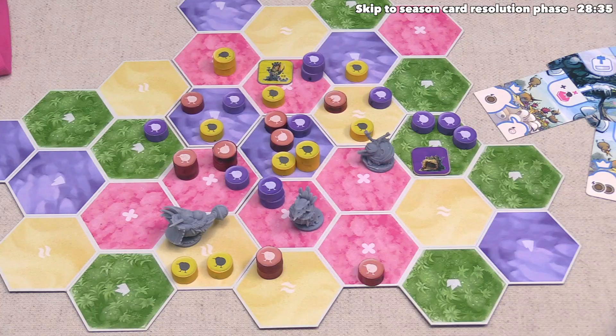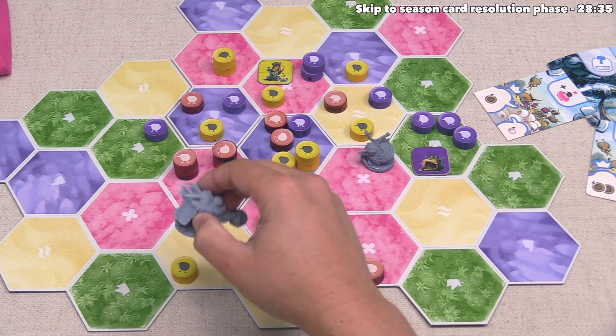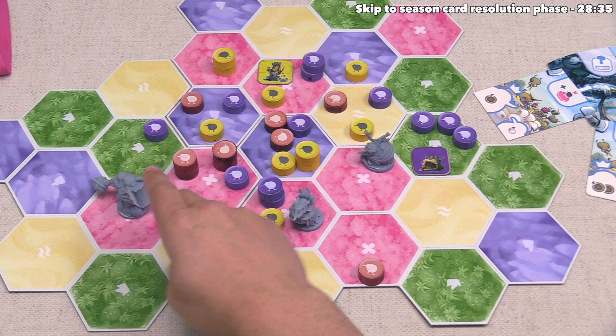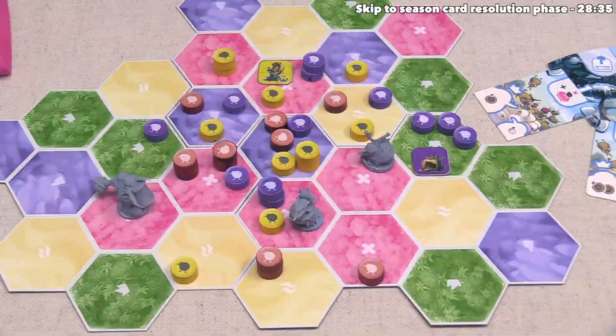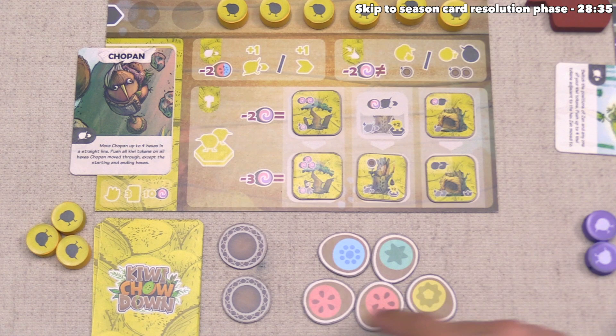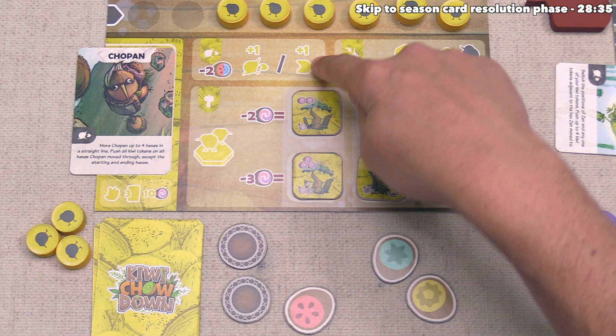For the first move, they are going to take this kiwi and move it onto that spot. For their second move, they are going to move their leader Chopin — doing a regular move without using the special just yet — onto this spot right here. Then they've decided to spend fruit to take a third move action. For them, they have to spend two fruit in any combination of red and blue, and they've decided to spend this blue and this red. Now they can move a new kiwi or a kiwi that has already moved on this turn — and they are going to move Chopin a second time.